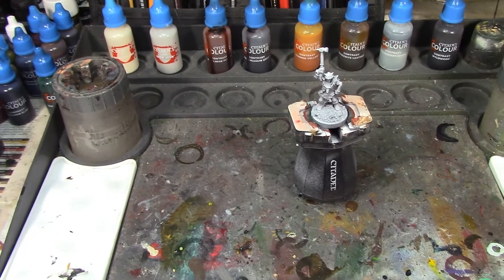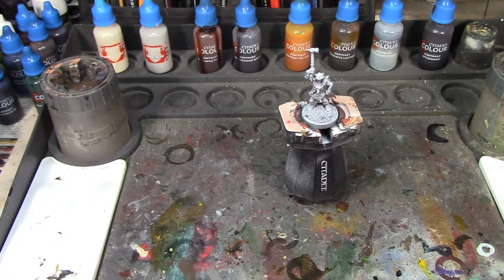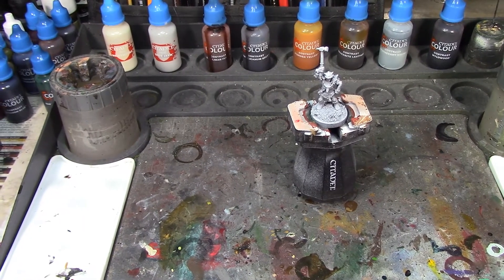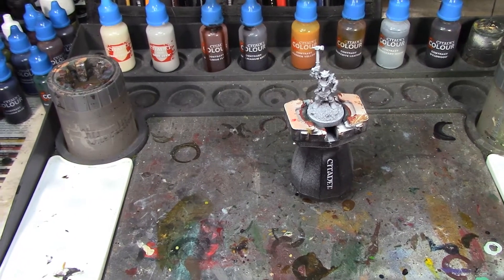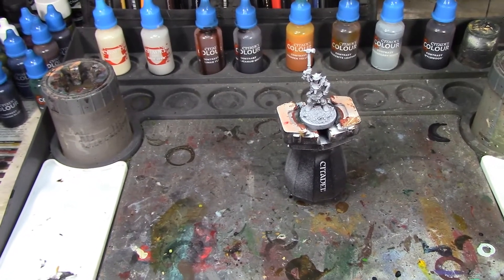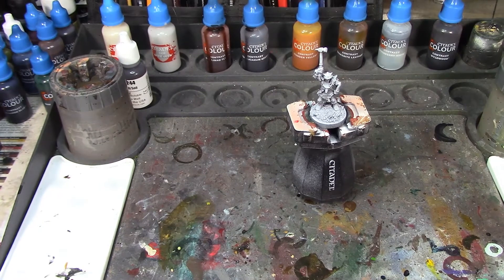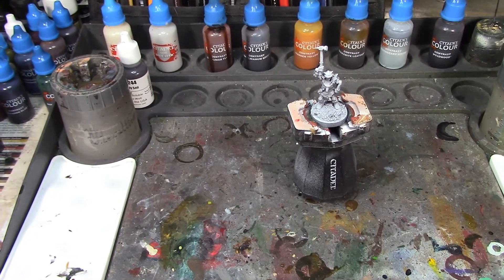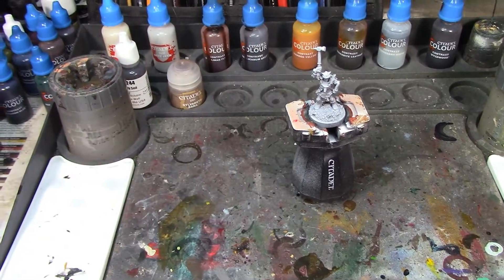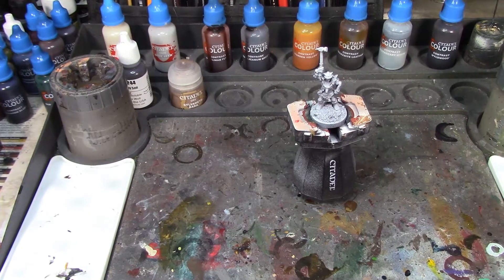I've got Apothecary White for the wolf skin on him and his pants, then Wildwood for the handle of his hammer and his base. For the base we're also going to add some white flocking with a little bit of glue just to make it look like snow, because he's a viking character. I also have some Reaper Muddy Soil for the base band, which I think will go well with the Wildwood, and Sylvanus Bark Dry. Now I've got all the paints I need, so let's get started painting!